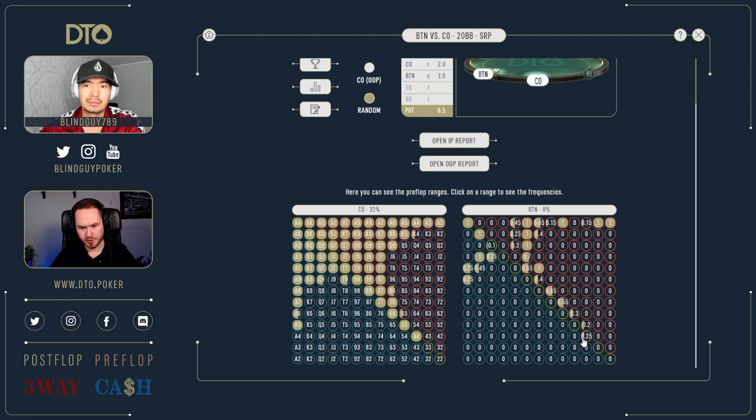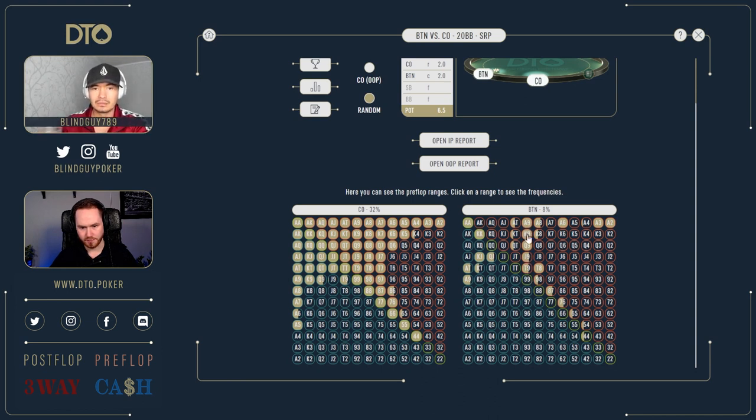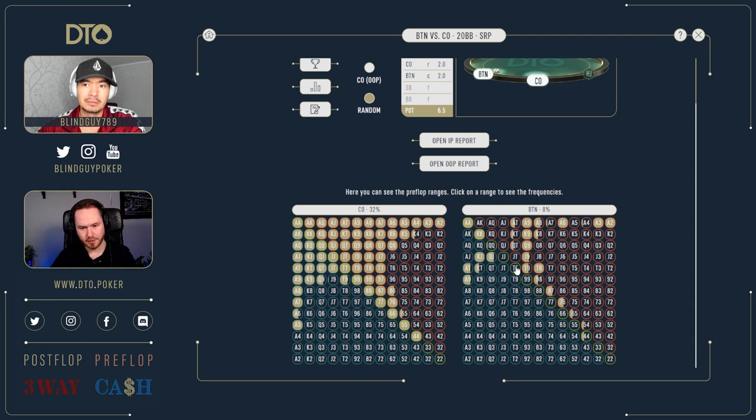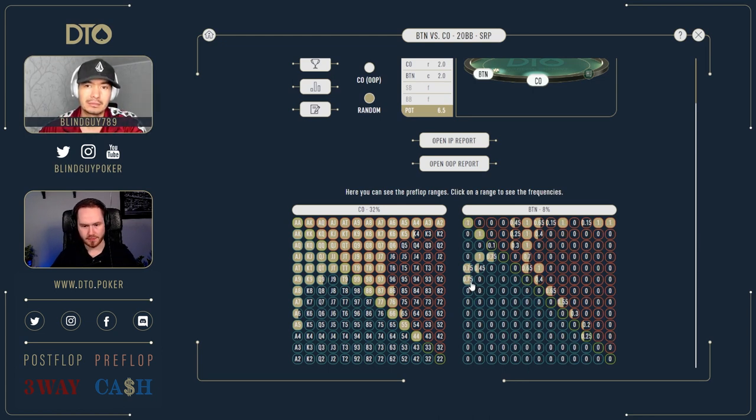Button calls with eight percent of range, which includes pocket fours and kings-plus — pocket fours is only 25 percent — and also flat queens at around 10 percent. There are some suited connectors from five-four suited all the way up to ten-nine suited at mixed frequency. We have a lot of suited nine-x here, ten-nine to ace-nine. We also have ace-three, ace-two suited, ace-six suited, ace-eight, ace-ten, queen-ten, and king-ten at about 34 percent. Offsuit cards include queen-jack off, king-jack off, king-ten off, ace-ten off, and ace-nine off.